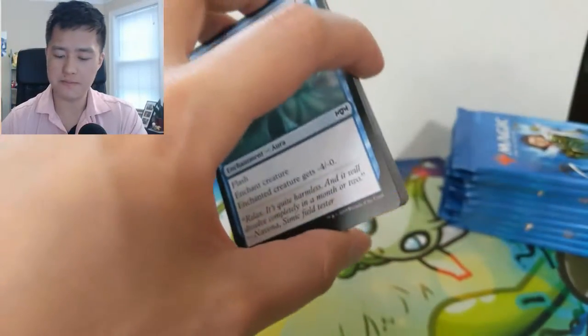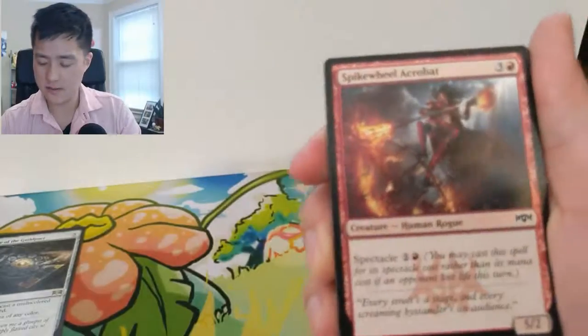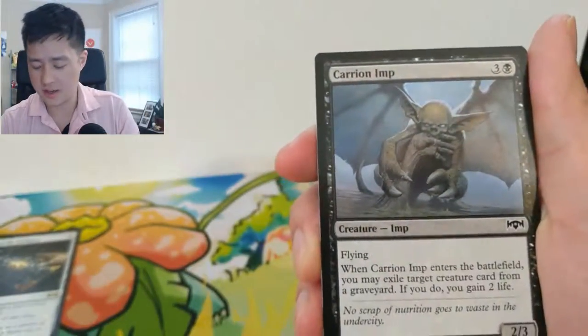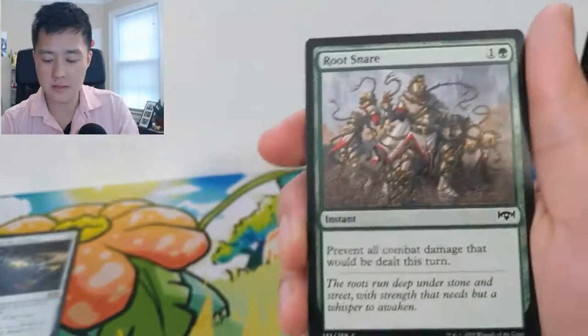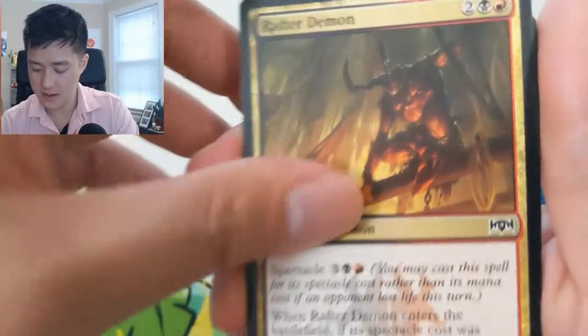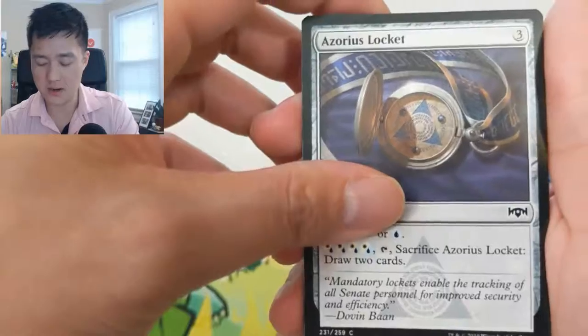There are some pretty good uncommons. The Pteramander is just like a one-mana flyer — very useful, and in my opinion one of the most important parts of the Mono Blue deck that kind of won the big Mythic Championship challenge. Rafter Demon — yeah, the Rakdos stuff, most of the art is pretty nice as well. Blade Brand, Windstorm Drake — that's uncommon — Gates Ablaze, Essence Capture.